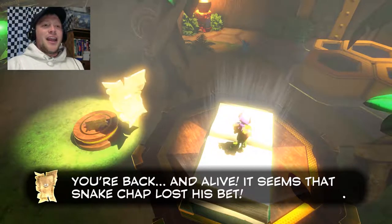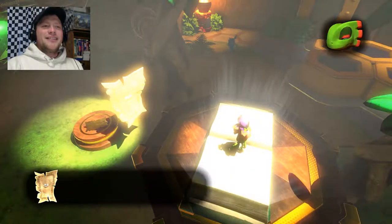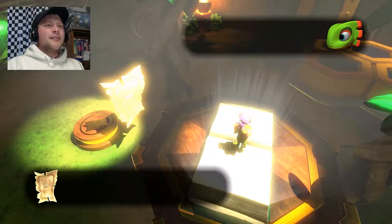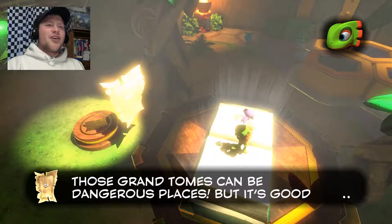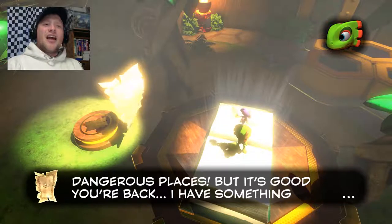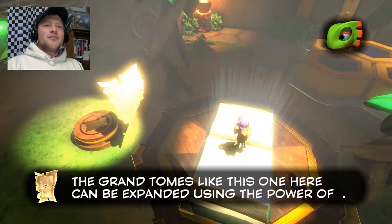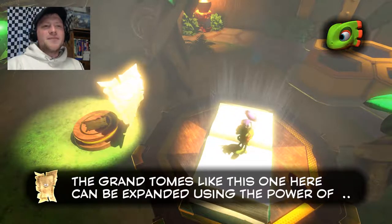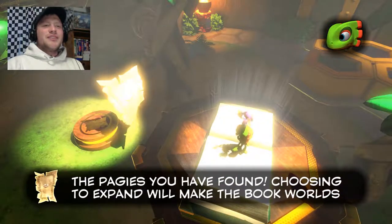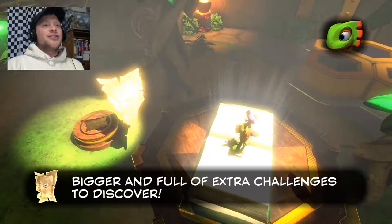So it's the Pagey. 'You're back and alive! It seems that Snake Chap lost his bet. Those grand tomes can be dangerous places, but it's good you're back. I have something important to share. The grand tomes, like this one here, can be expanded using the power of the pages you have found. Choosing to expand will make the book worlds bigger and full of extra challenges to discover.' Oh, so like additional stuff. That sounds cool. How does it work?